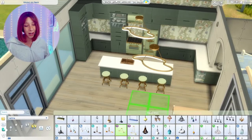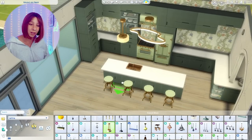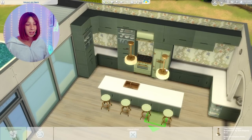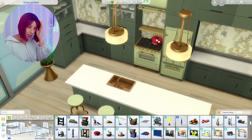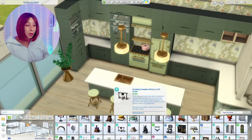The counters are wrapping around into the pantry — I thought that looked pretty cool. I put a microwave in there, a popcorn machine, and these Growing Together lamps I'm obsessed with. The Growing Together stools — I try not to use those stools in every single kitchen that I build but it's very hard. They're beautiful.